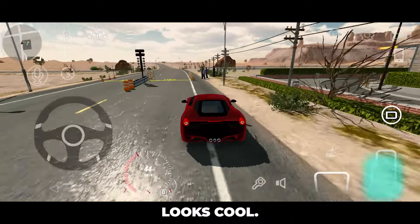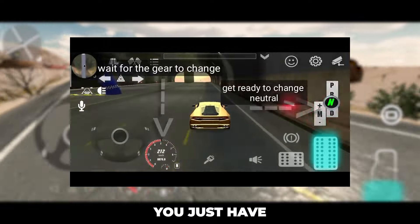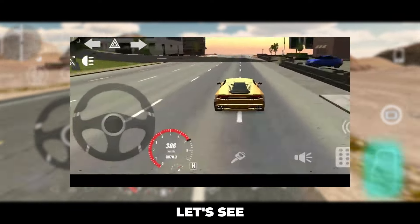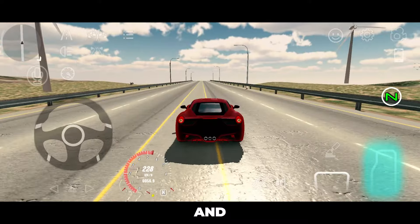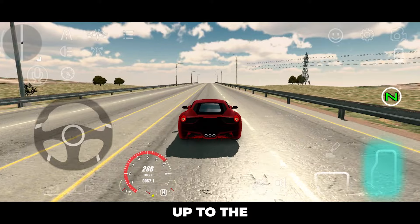For this next trick, it just looks cool — this is where you can drive at neutral gear. You just have to switch to neutral at the perfect time when the gears change. Let's see if it still works. Switching to neutral — whoa, and it still works! Look at that. You just have to really time it perfectly. Up to the next trick.